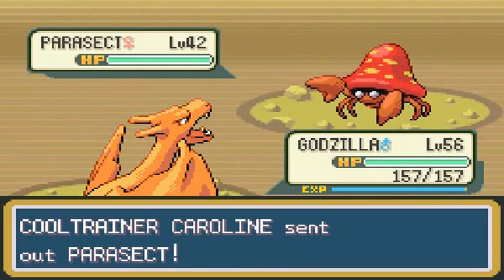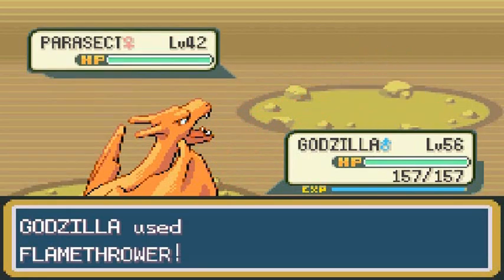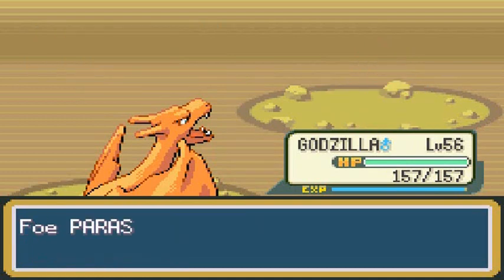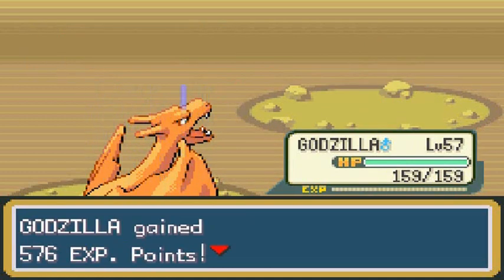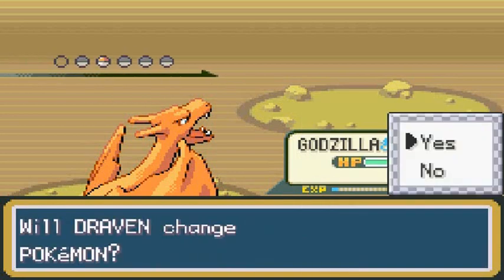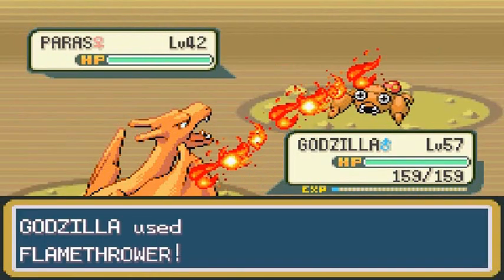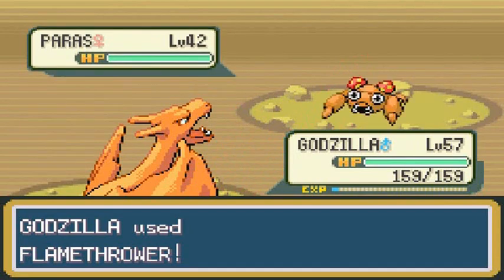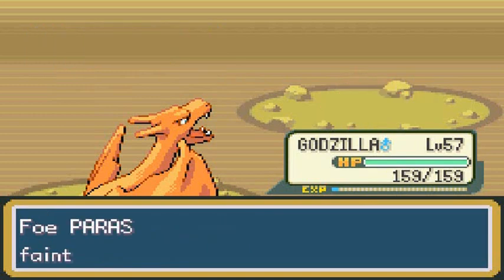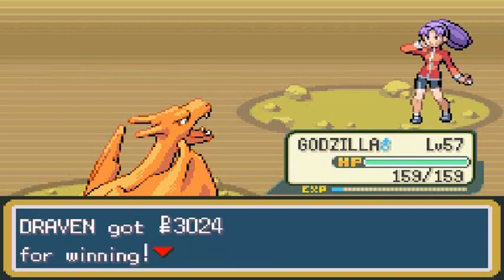Time to eat this Parasect - Flamethrower for the win! Godzilla grows to level 57. This is a very good place to train your Pokemon. The only problem is you can't use the VS Seeker in caves, which is kind of BS because this place is a hotbed for strong and evolved Pokemon. So annoyed. Caroline has been defeated and she is furious.